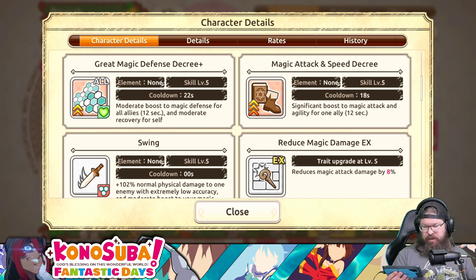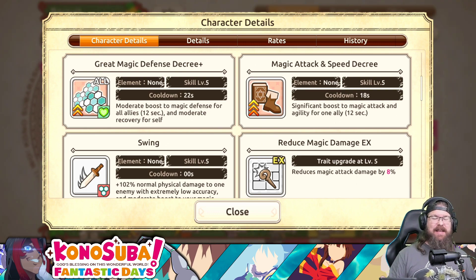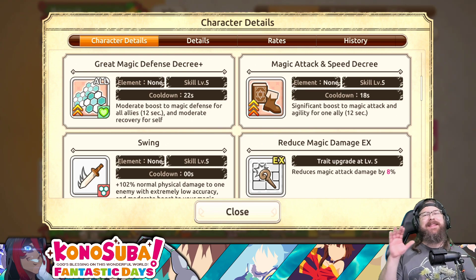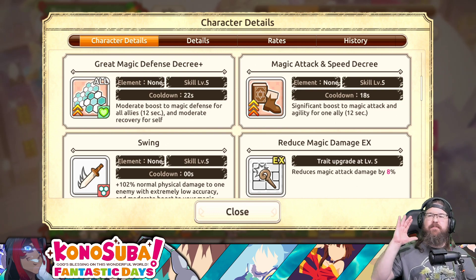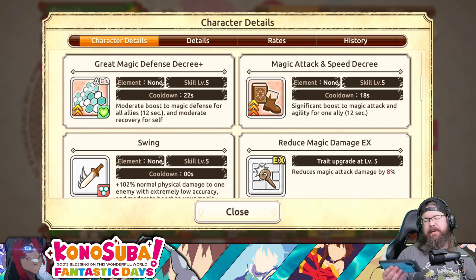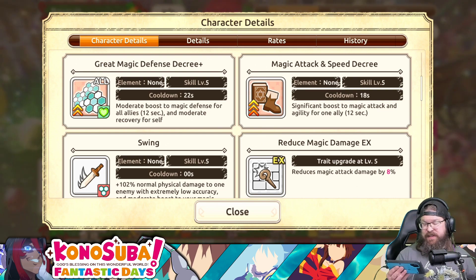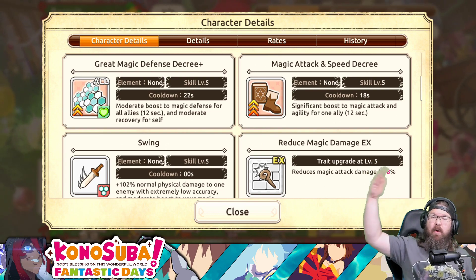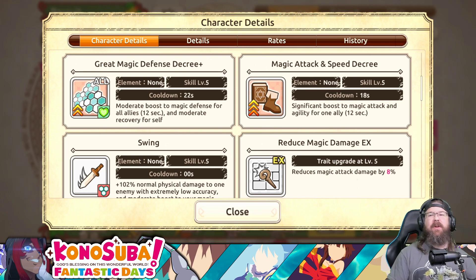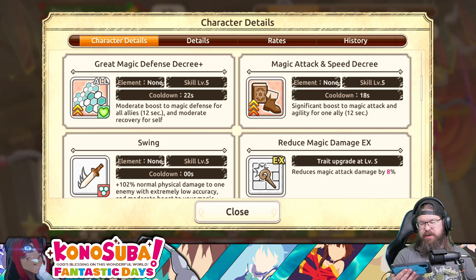Her third skill gives a moderate boost to magic defense for all allies. That's actually really good because defensive boosts work well in the current EX mission that uses defense. And there's moderate recovery for herself - remember, she's a tank, that's literally her whole job. The biggest problem with darkness is she doesn't produce damage. Her success rate is abysmal.